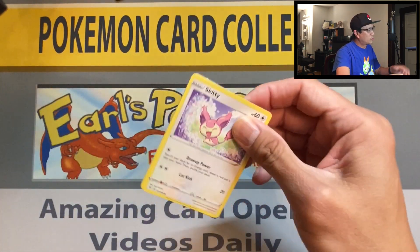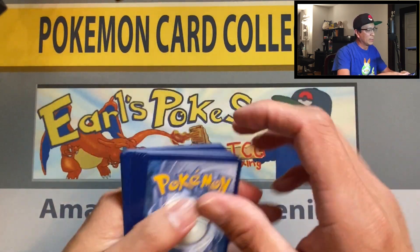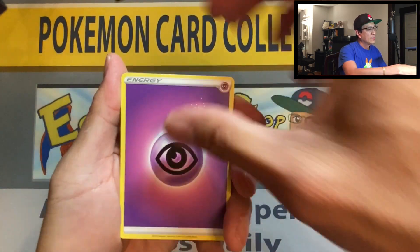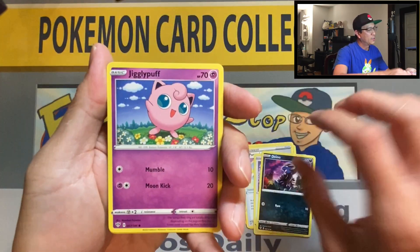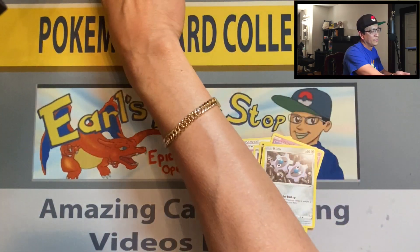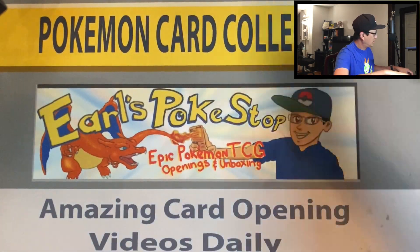Tomorrow I'm gonna be pack battling with Motivated Catch — I'm so motivated because he beat me the first time, so I need a rematch. We're going to be pack battling with Sword and Shield, 10 packs of Sword and Shield. Clink, tedursa reverse, flygon non-holo.